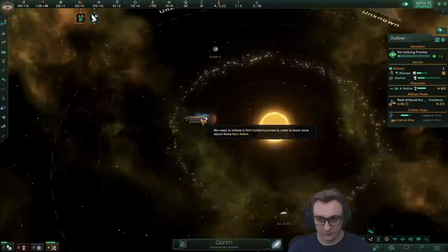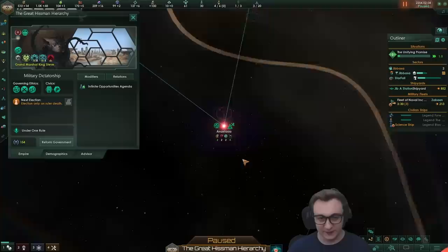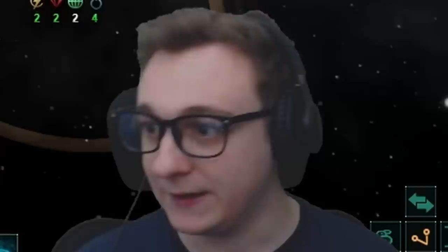We can send the science ship to explore and start building a colony ship — we actually have the alloys. And there's another empire over here — just hope they're peaceful towards us. Our planet Steve can now be settled. Planet names and ship names like Fleet of Naval Incompetence come from the Patreon, starting from just a pound, which greatly helps the channel. I'm going to build another science ship because I want to find more people — the quicker we can get the galactic community, the better.